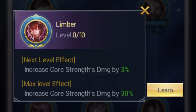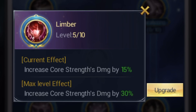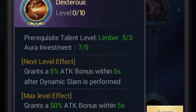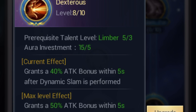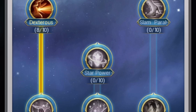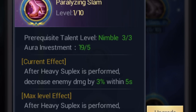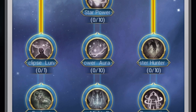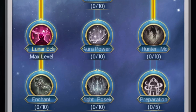Limber is on five out of ten. Dext is also on eight. And then you have Dimble on three. Heavy Suplex — let's go ahead and put this to three as well for now. Lunar Eclipse we're going to max. Alright, so Lunar is maxed.